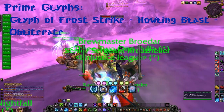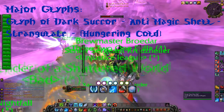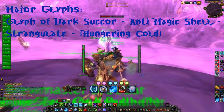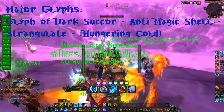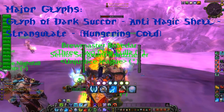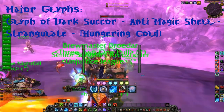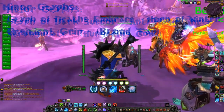For major glyphs you will need Glyph of Dark Succor for getting health back after getting a killing blow — it gives around 25-30k health back. Anti-Magic Shell glyph and Strangulate glyph. And if you want, you can change one of those out for the Hungering Cold glyph, but I personally don't use Hungering Cold all that much.